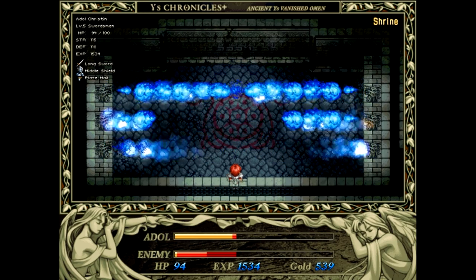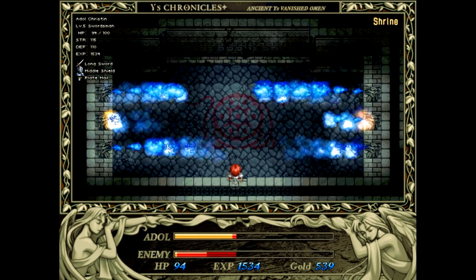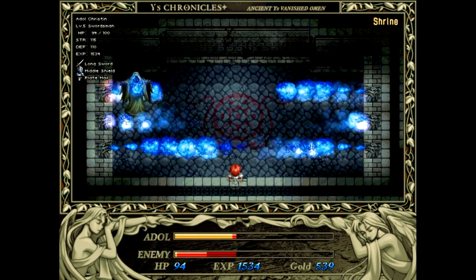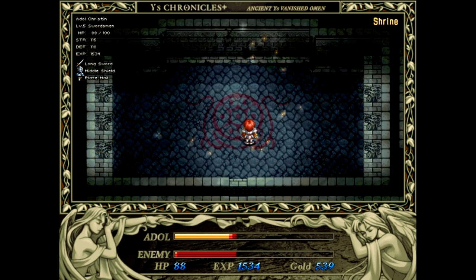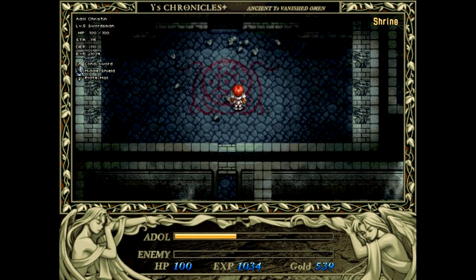Obviously, the trick here is to wait for him to come to the middle, and then hit him while trying to avoid the flame gas. And with that, the first boss falls. Quite easily, maybe because I'm way overpowered. And with him defeated, we can enter the depths of the shrine.